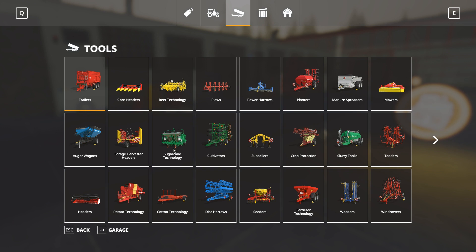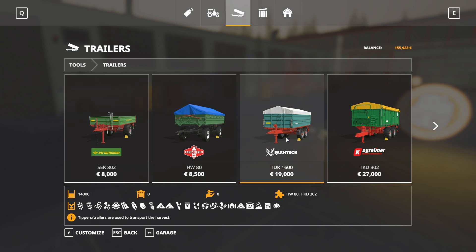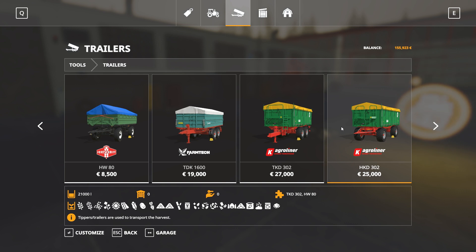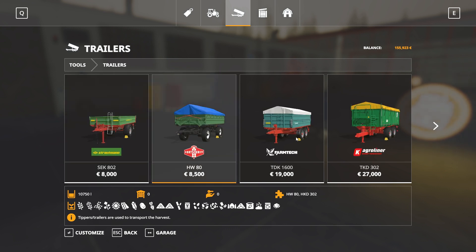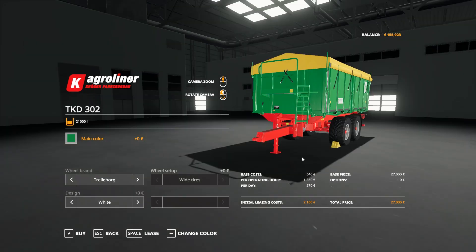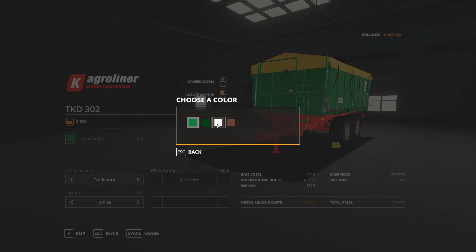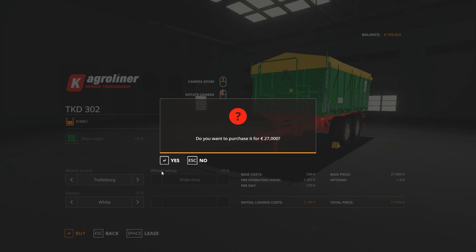I was paying attention to the sound in the background and really messed up. That hurts - like a lot. But I mean, I was talking about upgrading anyway so might as well get something bigger. We'll go with this one. Main color white - oh god that looks horrible on deer green. Let's go green. Okay, we'll buy this.